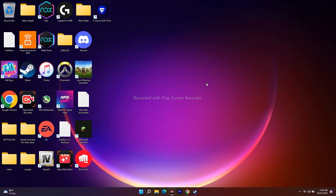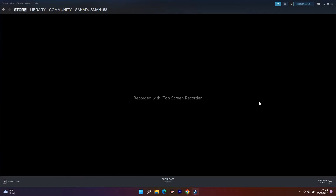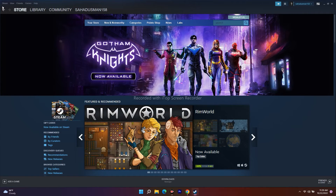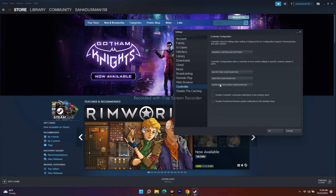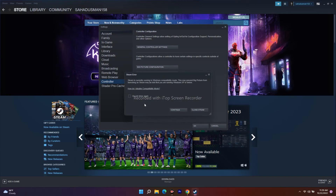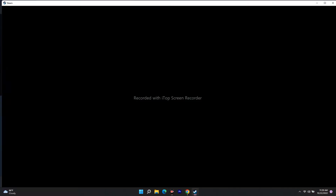If it's still not working, the next solution is to configure the controller. Open Steam, and from the top menu go to Steam → Settings. Then go to Controller and click on 'General Controller Settings'.